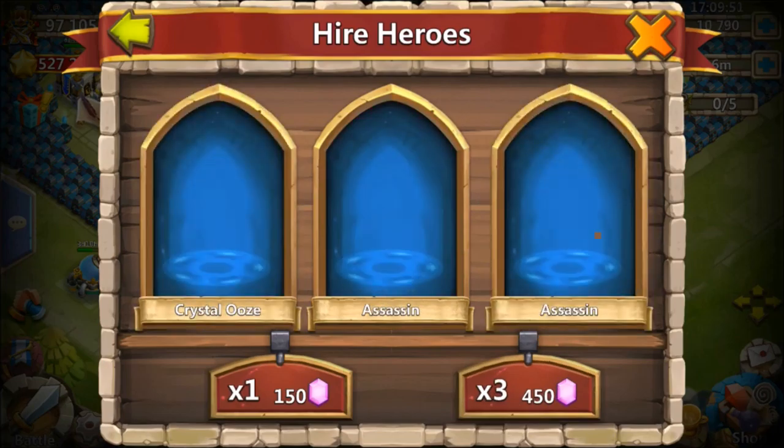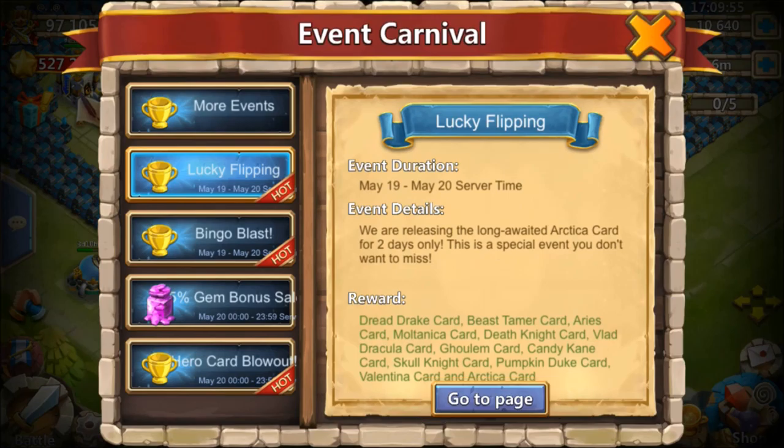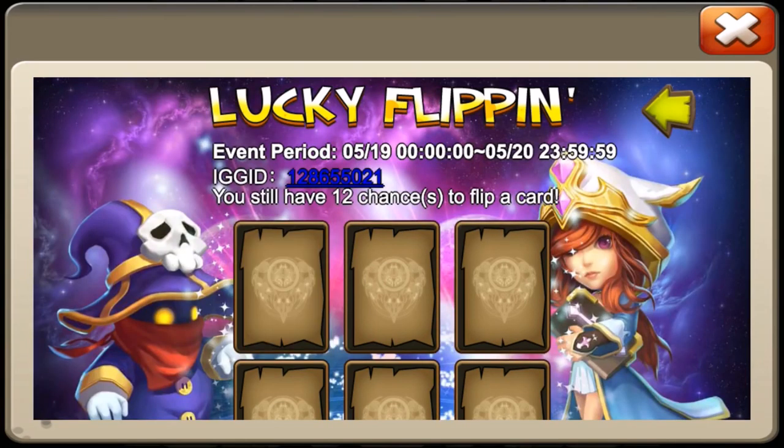Ninja again! Oh my goodness, we're gonna have to take a quick break and go to Lucky Flip. That was a horrible session — 14,000 gems, rolled two Ninjas and a Pixie. Come on now, you have to change that up.